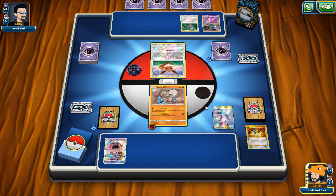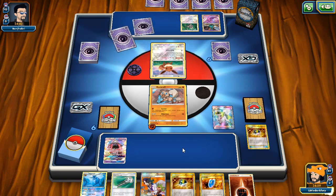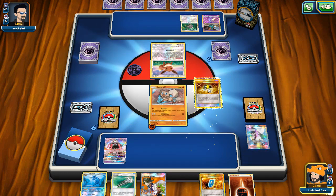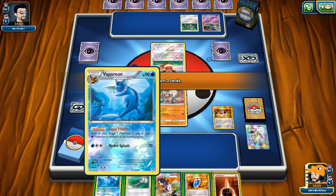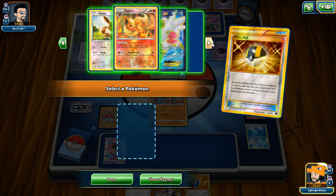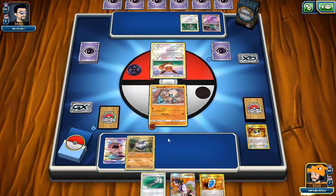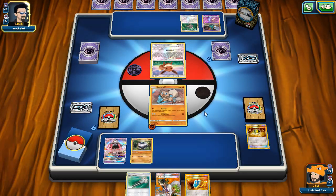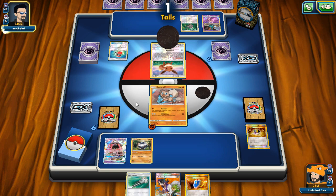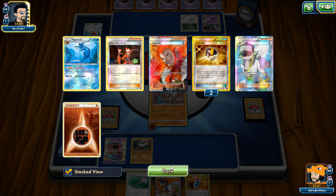Hoping to find Carbink or another Rockruff. Looks like we won't hit it, so we'll go Ultra Ball, get rid of some cards, and get Carbink down. Carbink is really important this matchup — it's the only way to get energy back when playing against hammer decks. We'll pass; this Fighting Energy probably won't stay on Rockruff this turn. But as long as we get Carbink Break, we can get it back. Thank god we kept the energy.